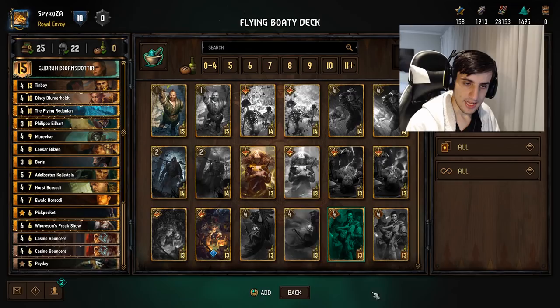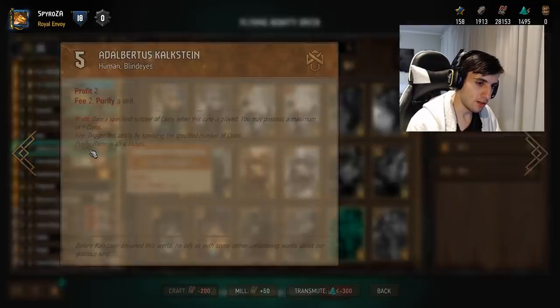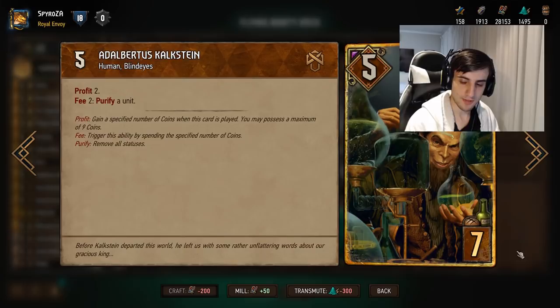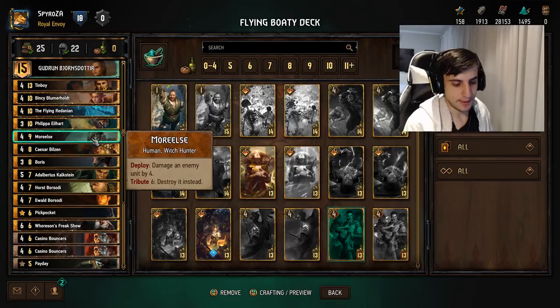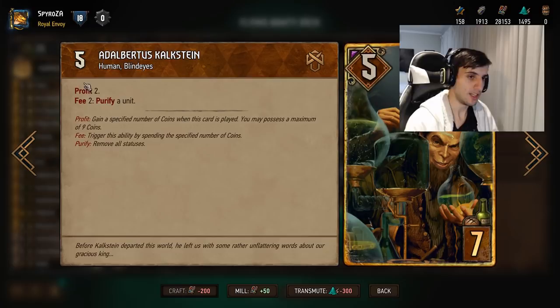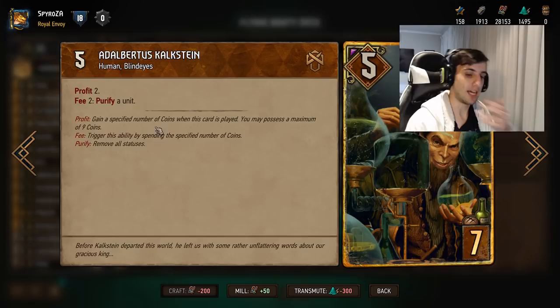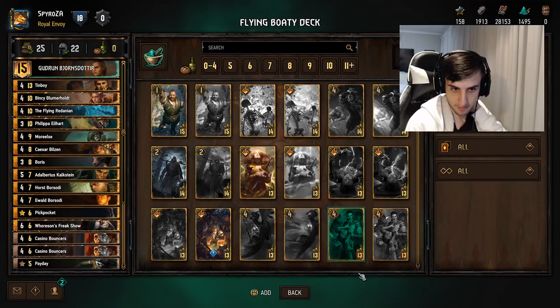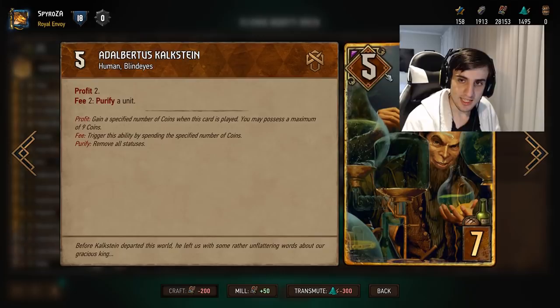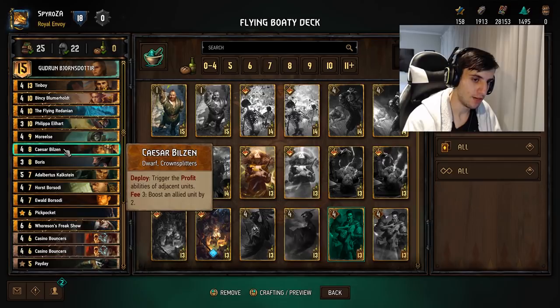Next we have Kolkstain, which is an interesting card — he gives two profit. His synergy with Caesar is quite nice. Kolkstain gives profit two, so he's already playing at seven with seven because of the profit two. You can spend the two crowns you get, or you can do it multiple times — you get to purify units, which is pretty useful against things like bounties. There are some bounty decks going around, and the nice thing is you can use the fee two to purify many many times. You can also just take the two crowns and use them for something else.